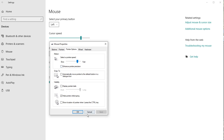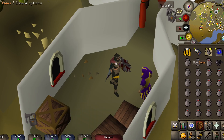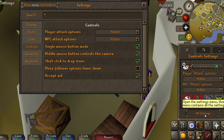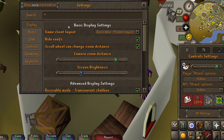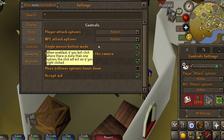Once you've clicked okay and closed this down, head over to RuneLite. Make sure you're in a world with a decent low enough ping so you don't lag. As for in-game settings, you want NPC attack options on hidden, display set to resizable, and controls set to single mouse button mode.